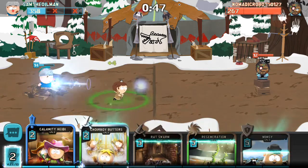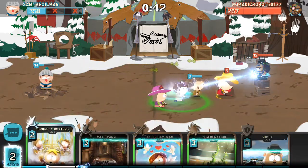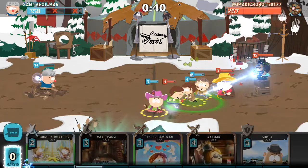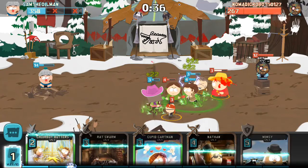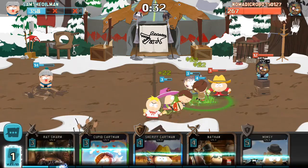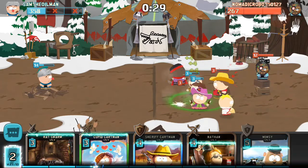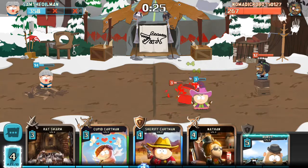We get some Dogpoo to help Fairer Jimmy. Get some Calamity Heidi and now we're going — now I can get my Regen out. Regen — they should go well. Get Butters down too. Oh, Cartman, but they can Regen so we're fine. Yes, we're super fine. The Regen saved them.